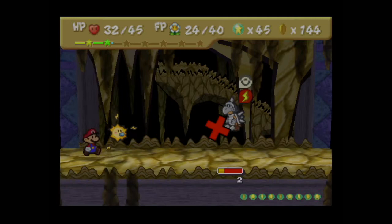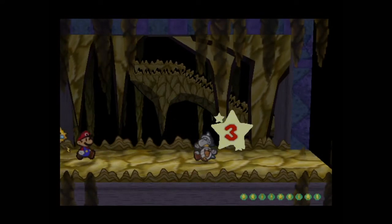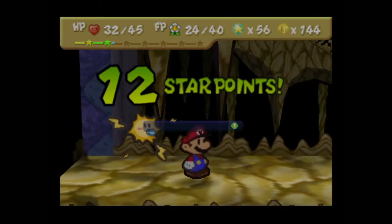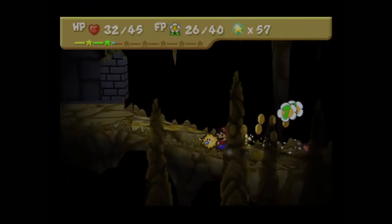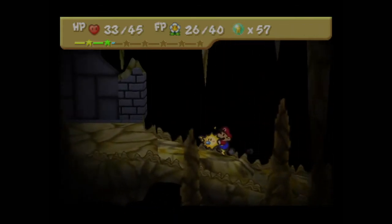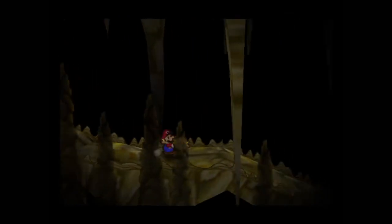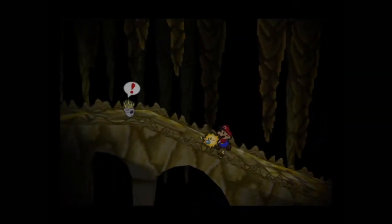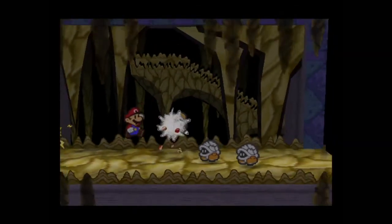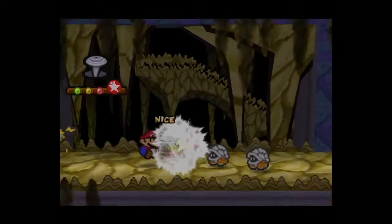We have 32 HP, so I'm not quite in healing territory yet. I kind of want to get down to below 20 before I heal, because we're doing pretty good on health at the moment. Is this the right way or the wrong way? This looks like the right way. Actually, I'm going to go back — it makes sense having to fall down for the right path, and the optional path being up here. That's actually really clever.